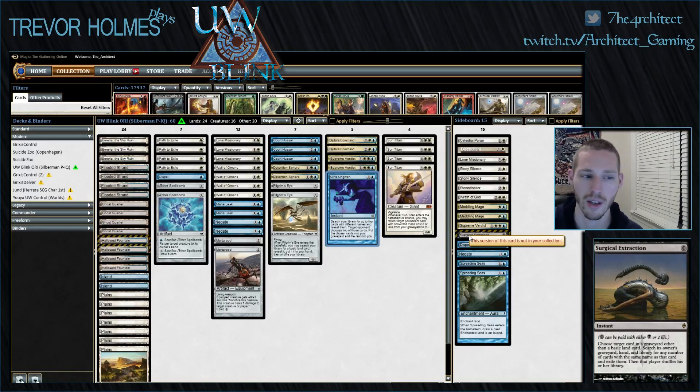Surgical Extraction — I've never really been a fan, but it's pretty sweet with Ghost Quarter: blow up an Urza's Tower on turn one and then exile the rest of the Towers. It also grabs Scapeshift, Living End, and combo pieces from Ad Nauseam. The card has its uses even if I don't love it, and the art is sick.